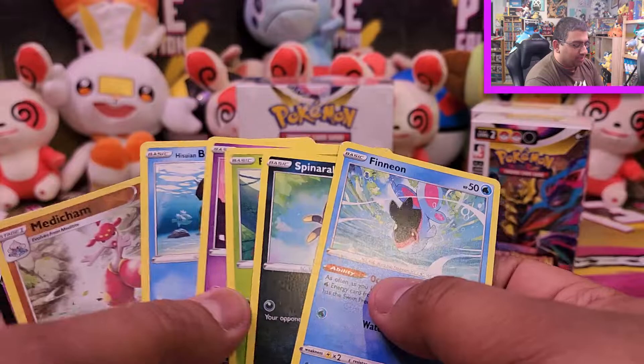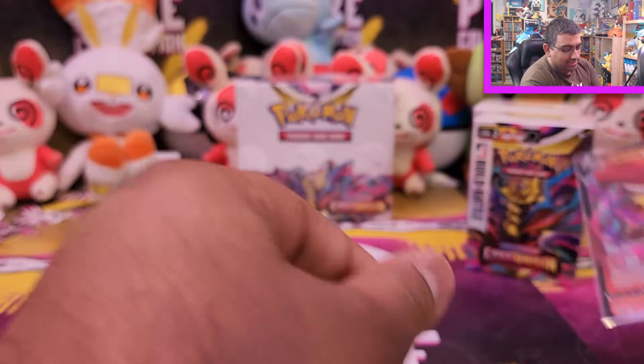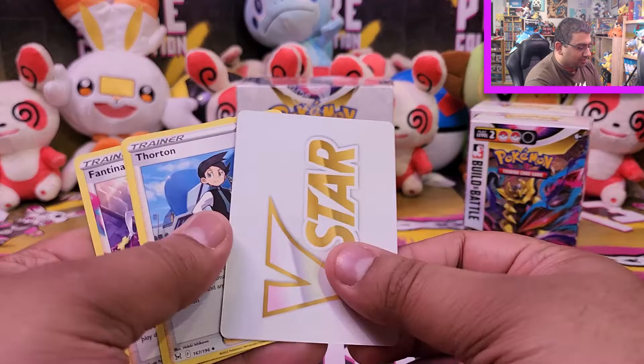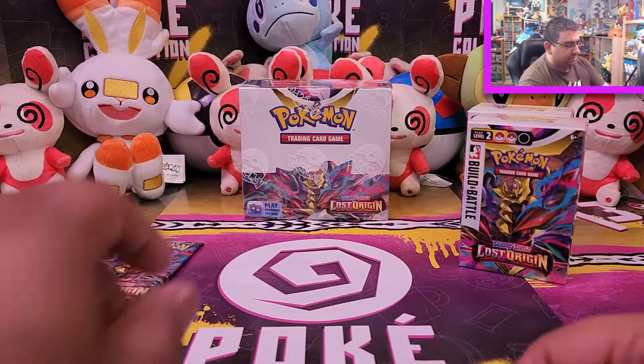Bonus pack three — I mind blanked and opened the cards the wrong way, sorry! We got a Medicham reverse and a Delphox V. I sort of just brain-died for a second, opened the packs and forgot I was going to do the card reveal trick. Oh, this is a new one — Fantina! That's cool, and a V Star card as well. Brain farts all round.